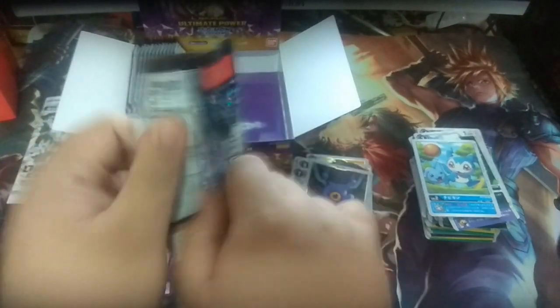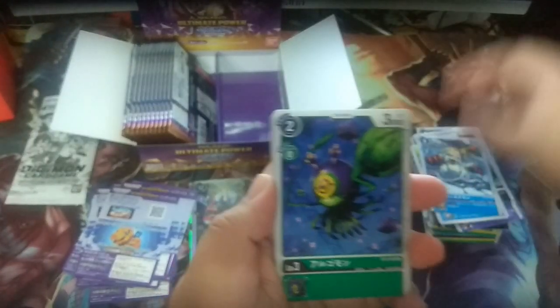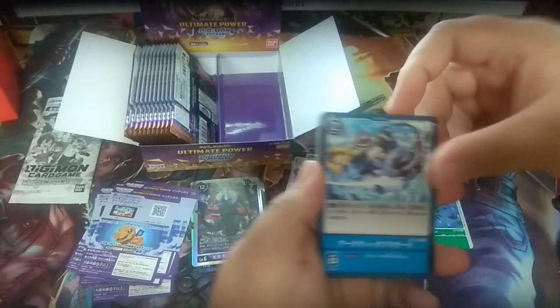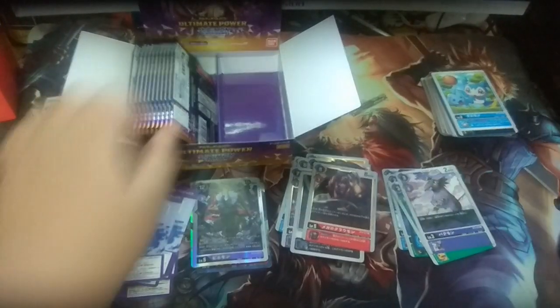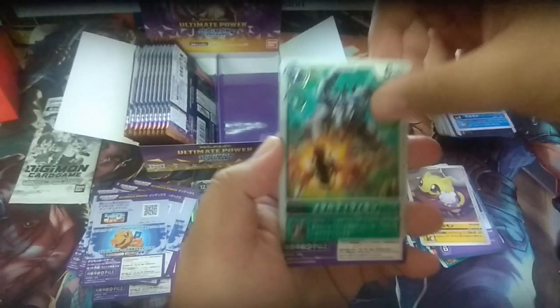Now we're on the left side. We only got three SRs so far, so I wonder if this side will have a Parallel Art or a Secret Rare. These are the commons and uncommons: Ikakumon, Argomon, Arctic Blizzard, Agumon, Tapirmon — draw 1 when destroyed — WarGrowlmon. Then Seedramon, Garudamon, Haguromon, Night Raid, Nyaromon, and MetalTyrannomon.